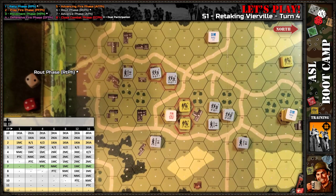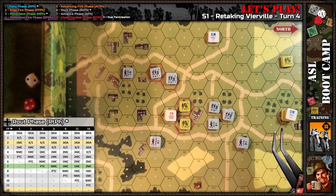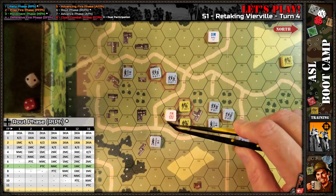Rout phase — Germans have nothing to rout. For the Americans, the broken units could route back here, which might reduce German firepower reach against them. Since they're under DM they can route. I'll route them back to there. They'll stay there, and they'll stay there.